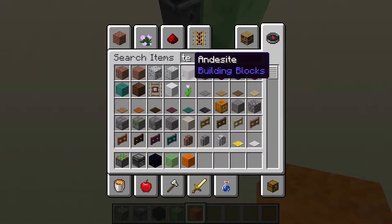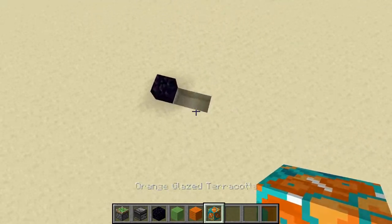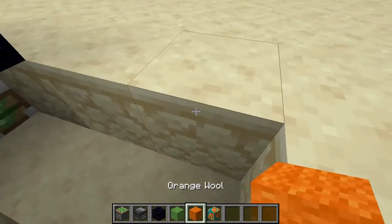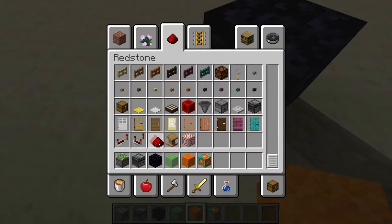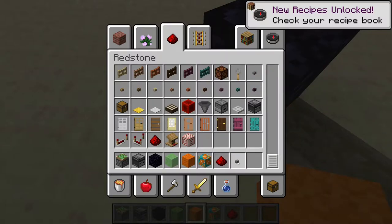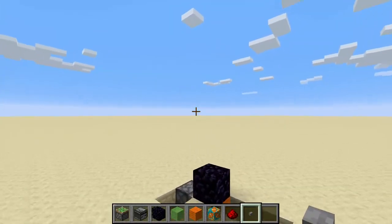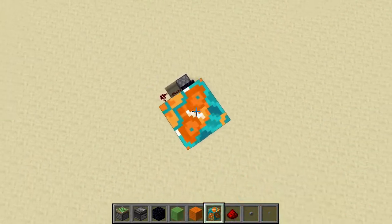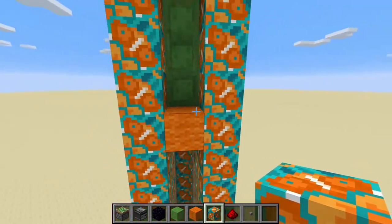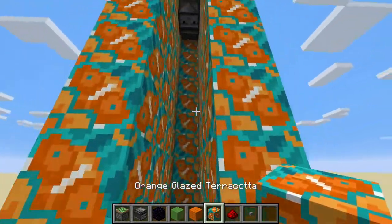And some terracotta on the sides here. For the activation I'm gonna use something like this, right, it's down here. Button right here — it's just something like this, and it activates the observer that way. And now I'm just gonna fill up the terracotta. Two very boring minutes later. Okay, placed all of the terracotta around this bad boy.